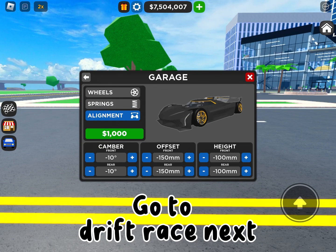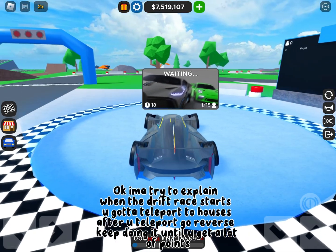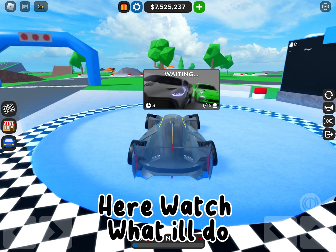Go to drift race. When the drift race starts, you gotta teleport to houses. After you teleport, go reverse — keep doing it until you get a lot of points. Watch what it'll do.